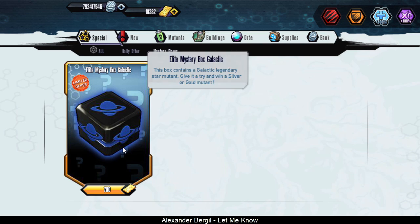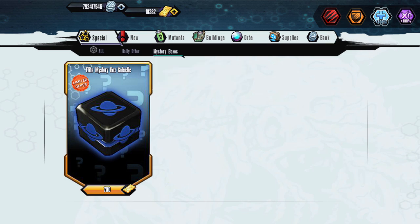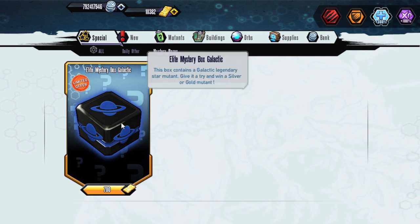What's going on guys, Bob here back with Mutants Genetic Gladiators. So let's get to the save — we're gonna be checking out the Elite Mystery Box Galactic, which of course contains a silver or gold mutant of the galactic gen. Hopefully we get one of the three I need.